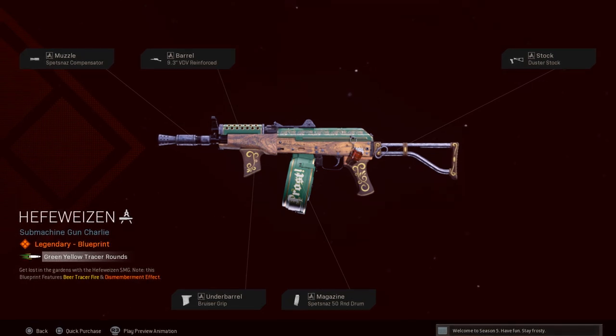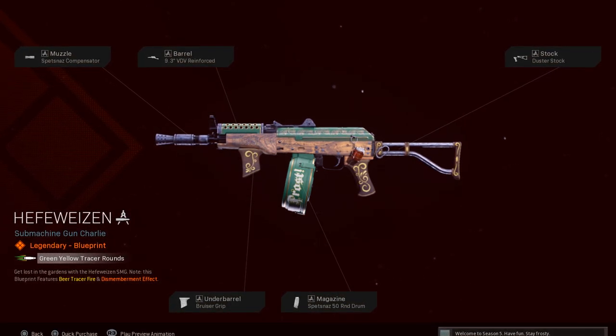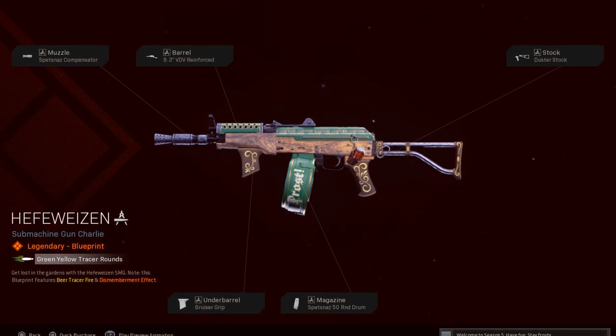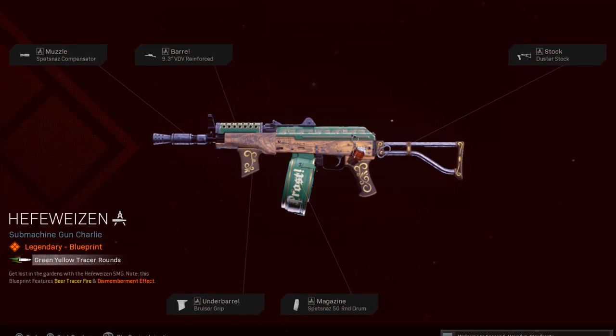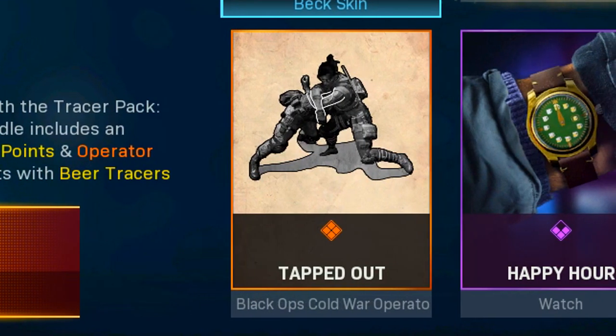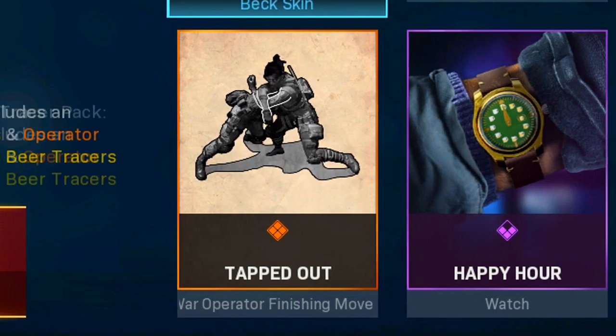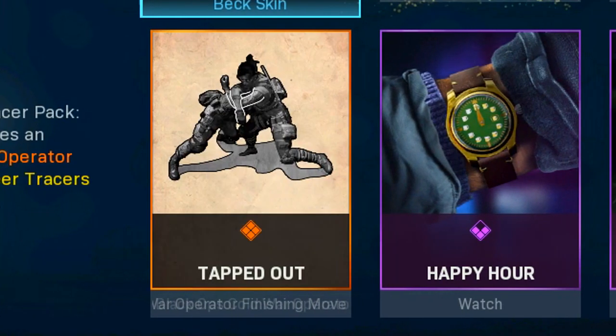The AK-74U has the Spetsnaz compensator, RVD reinforced barrel, duster stock, 50-round drum mag, and bruiser grip. The keg tap is included as the ballistic knife. Let me show you the new 'Tapped Out' finishing move first — it's a lot better than I thought it was going to be.